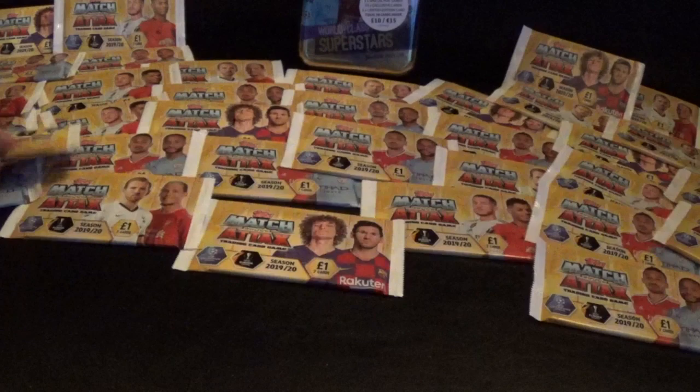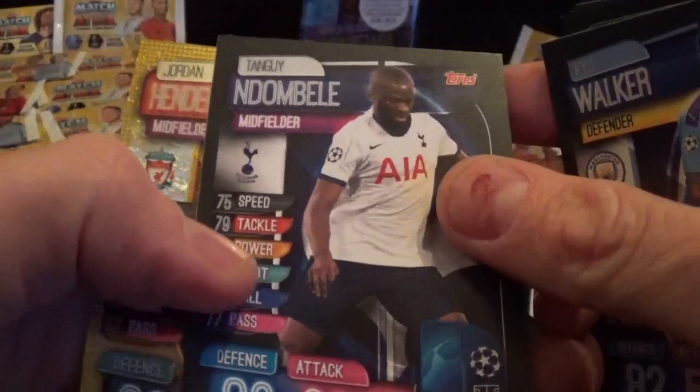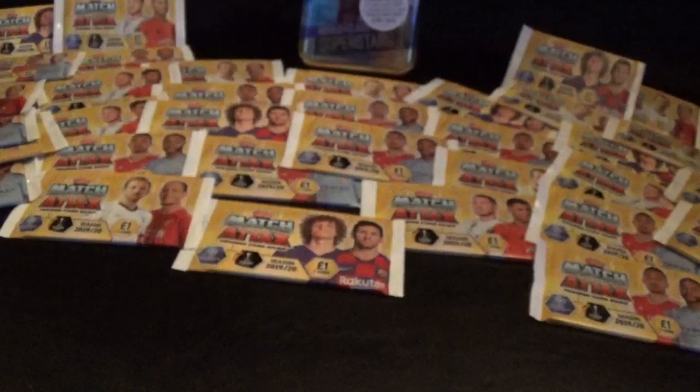Let's go for another single pack and then we can get to the Mega Tin. Free digital pack. We have Traore, Hudson-Odoi, Hazard, Barcelona club badge, Walker, Ndombele, and Club Legend Henderson for Liverpool.